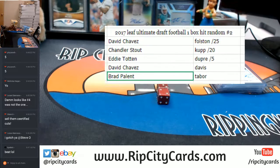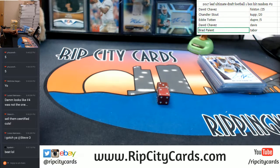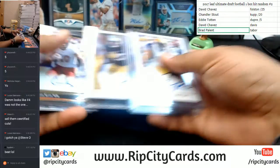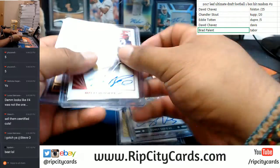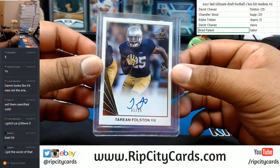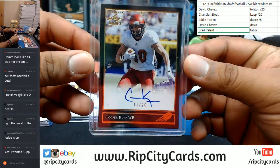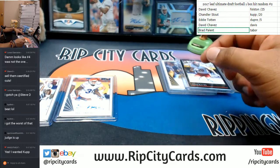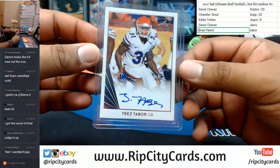There it is on the screen. David is going to be receiving two cards: Corey Davis and Therien Folston. Chandler is going to be receiving the Cooper Cup. Eddie is going to be receiving the Malachi Dupree. And Brad is going to be receiving the Tabor.